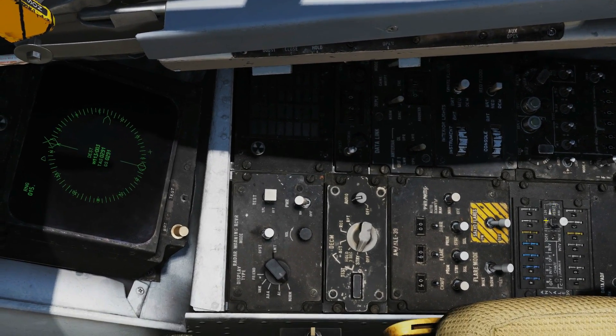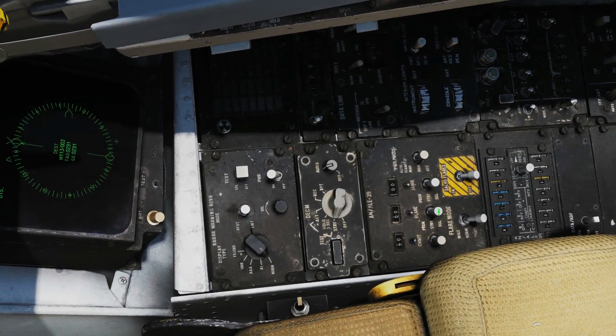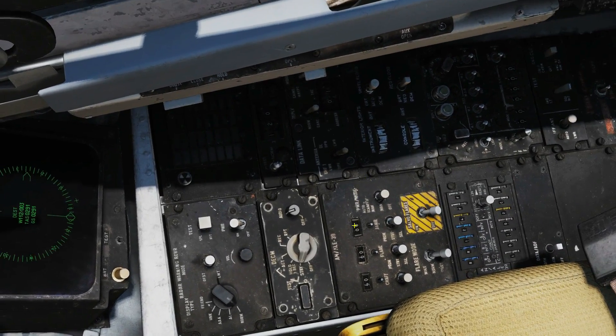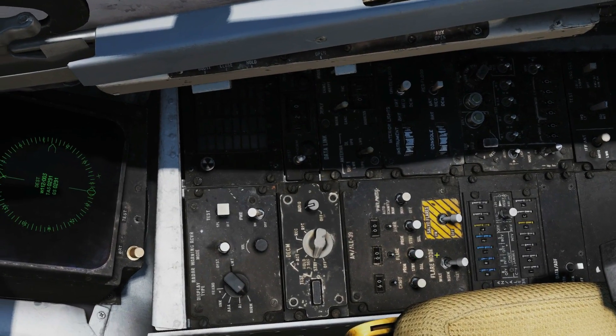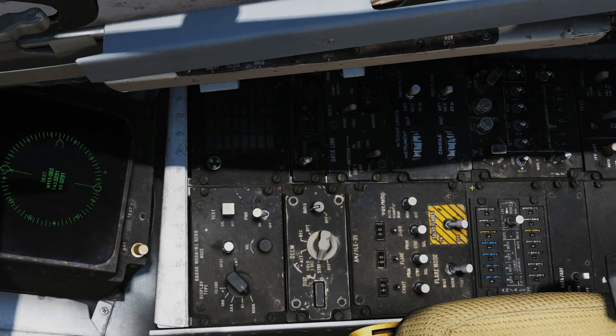Another way to dispense these cartridges is with the switches on the panel itself — pressing them with your mouse. We'll go through those shortly. Let's go through this logically. First we'll look at the programming panel, which is where we set the programs for firing our chaff and flares.